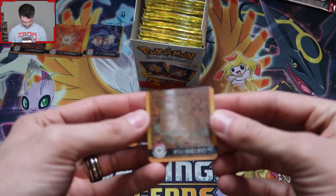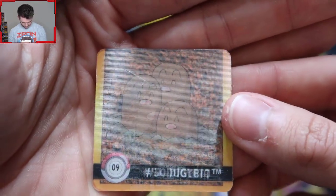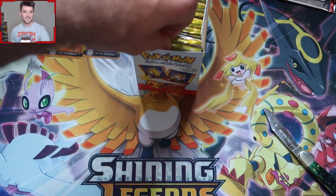Look at that — that is gnarly. You can kind of see it even though it's not focusing. Look at that nasty scratch on poor Dugtrio's head. That's going in the dead pile. That's dead.